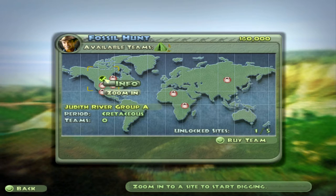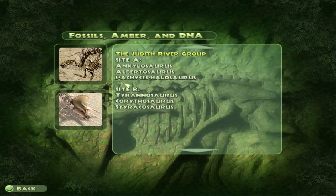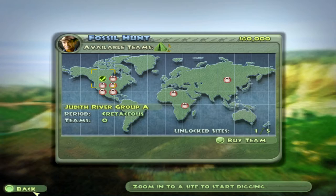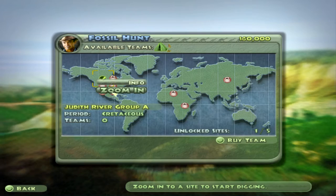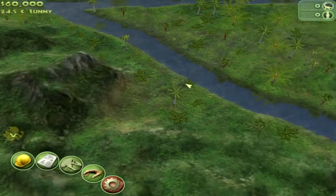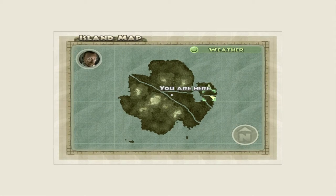Let's choose our site. Right here is the Judith River Group A — we've got Site A. So we have Ankylosaurus, Albertosaurus, Pachycephalosaurus, and then if you go further you get T-Rex, Corythosaurus, and Styracosaurus. It gives you a little information. Let's get out of that.